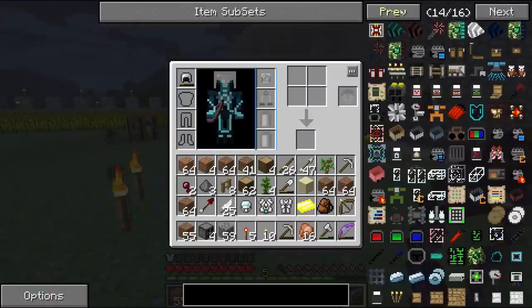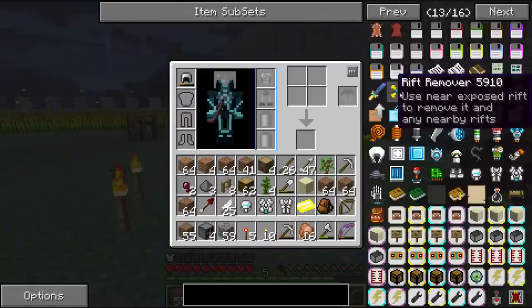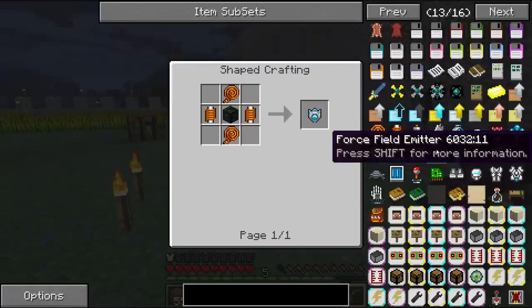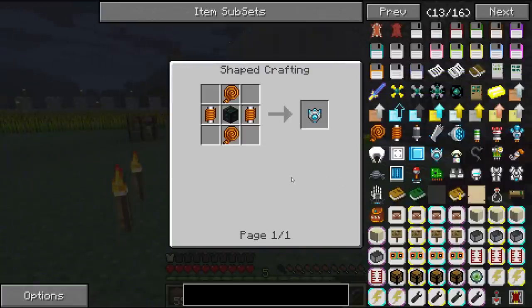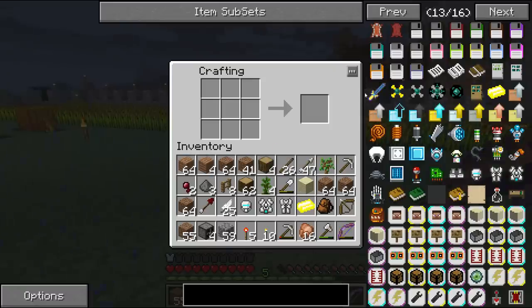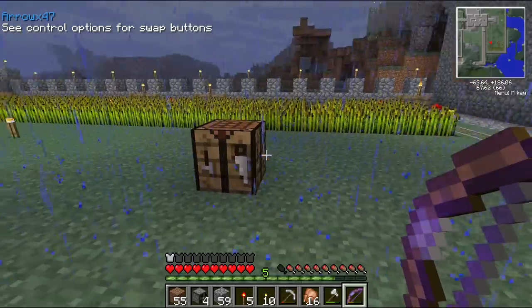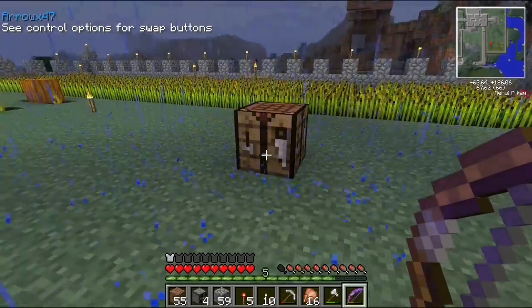This also comes with Techit — it's the Too Many Items mod. It shows you all the items you can craft that you've got installed. If you click on one, it'll tell you how to craft it. If you've got a crafting table and click on something, then click the question mark, it'll set it out for you so you can drag your items in.